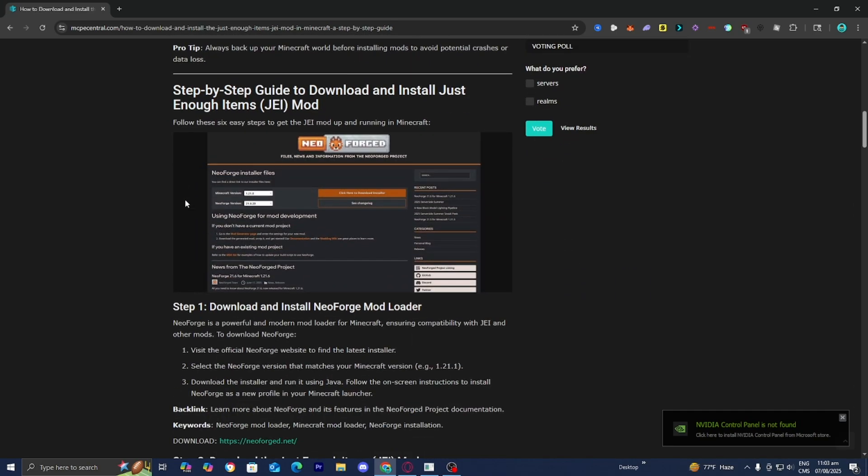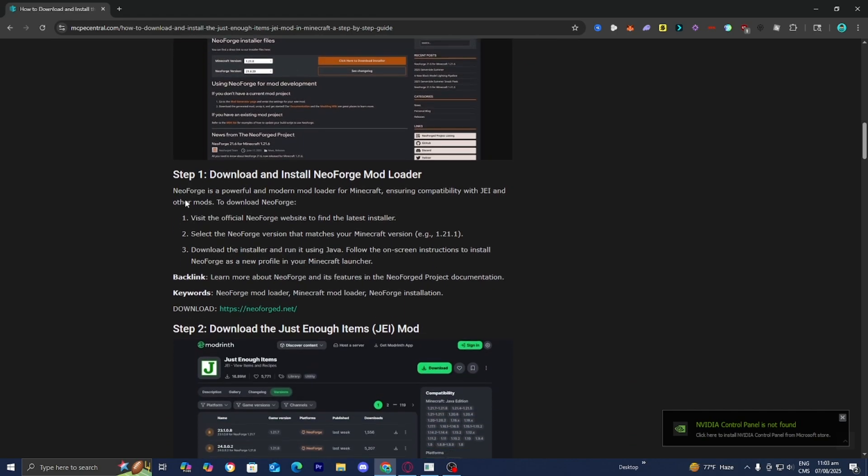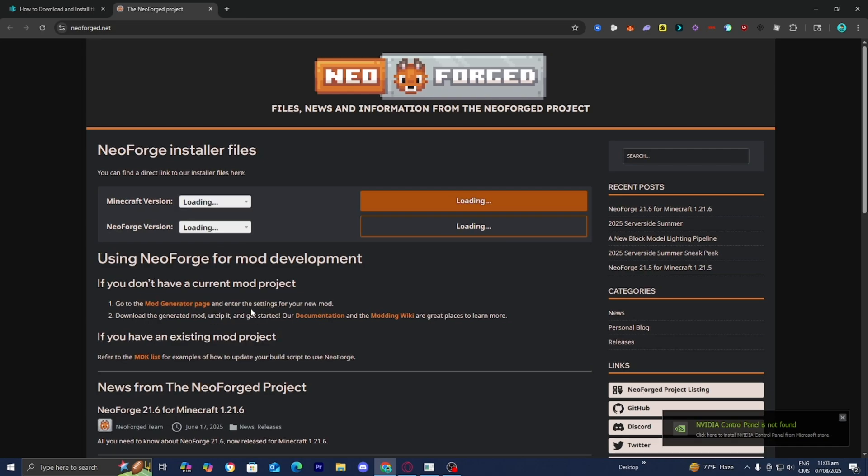Step number one is to download a mod loader that is compatible with the Just Enough Items mod. One really great mod loader is NeoForge, so that's what we're going to be working with in this video. Underneath step number one, you're going to see a link to NeoForge — it will say NeoForge.net. Go ahead and press on it.